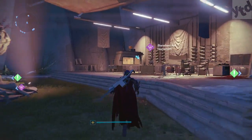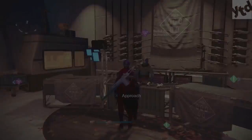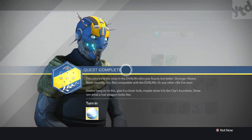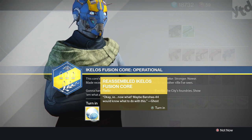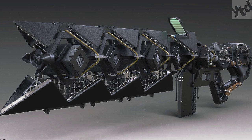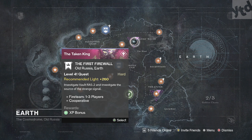What is up, it's Mikey and today we're going over step one: how to get the Sleeper Simulant in Destiny — probably one of the most sought-after weapons because nobody has it. This is what it looks like — a really cool weapon that looks like it's made out of computer parts, rubber tubing, and zip ties. Really neat exotic fusion rifle.